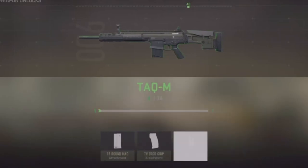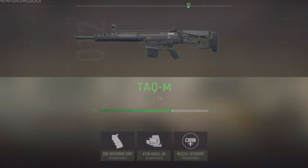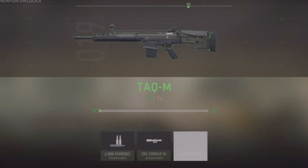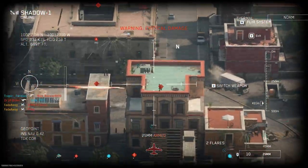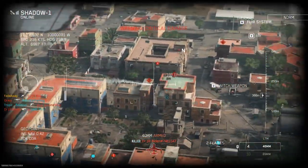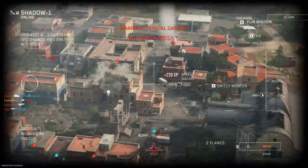I have a couple of the best working XP glitches in this video that will level your weapon up from level 1 to maxed out in no time while playing Modern Warfare 2. As you can see, we are leveling our weapons up insanely fast and getting tons of XP, making the process much easier and enjoyable. These are working XP glitches after the patch in Modern Warfare 2, so they are still working right now.